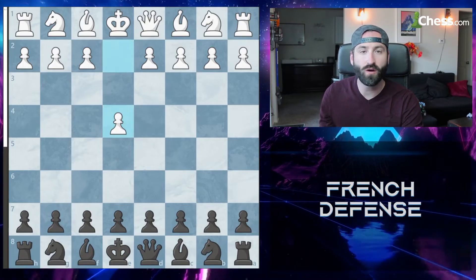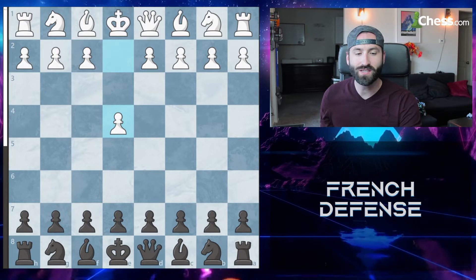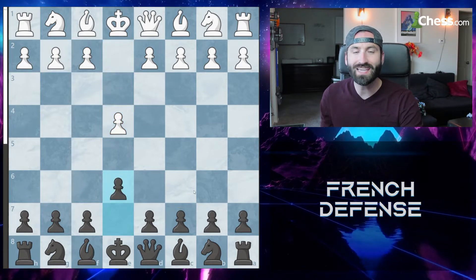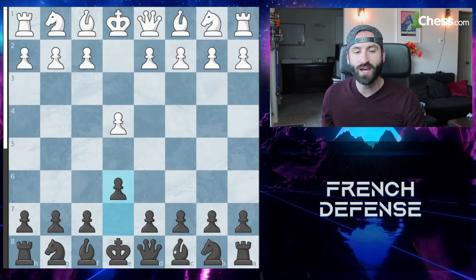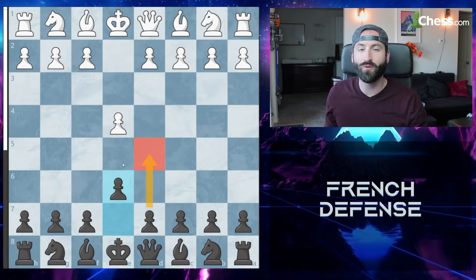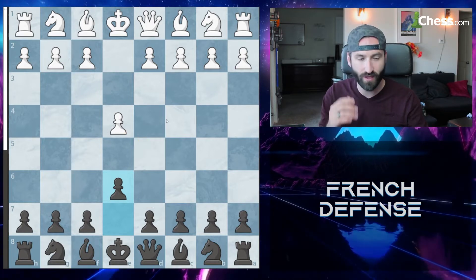The French defense is characterized by white going to E4. Black meets it — instead of going to C6 like in the Caro-Kann, you're going to play E6, looking to push up to D5, trying to get that pawn there without losing it like you would in a Scandinavian.